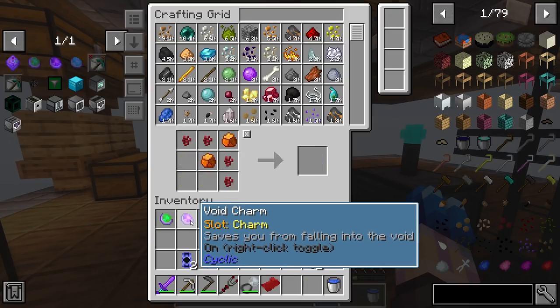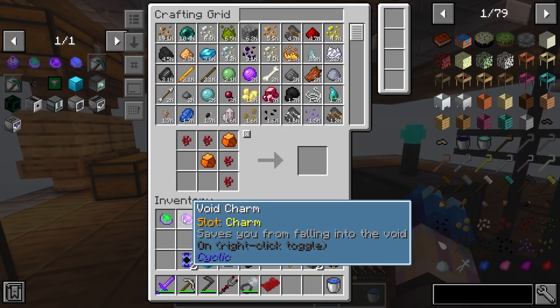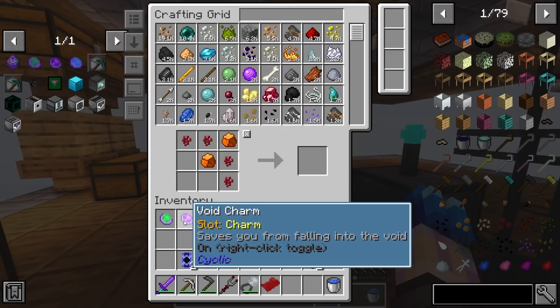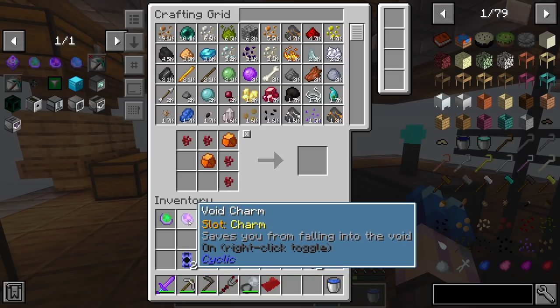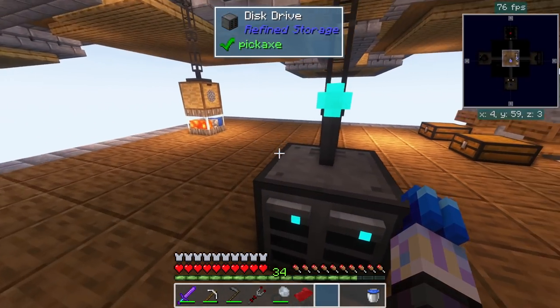This void charm says it saves you from falling into the void, but I've never fallen with it so I don't know if it actually makes you not take damage for a period of time. It might only work for a bit since it could get damaged like the other ones. I'll try it out at some point - maybe jump into the void with just the void charm and my anti-gravity and see if it actually works.